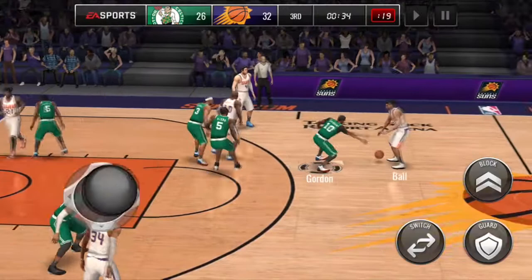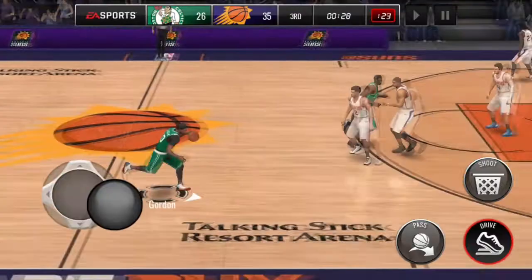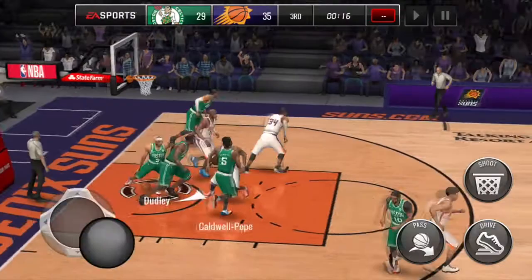It is absolutely impossible to play defense on this game. But you can at least come down here and score. Plus nine — banger. I'm hitting everything I throw up. There we go, we finally get a defensive stop. We're looking for Eric Gordon — I've got Eric Gordon at point guard right now. He may be better than some of the point guards you have, so use your best shooter.